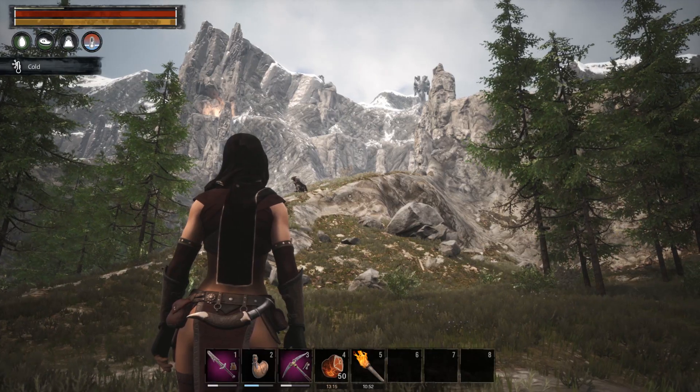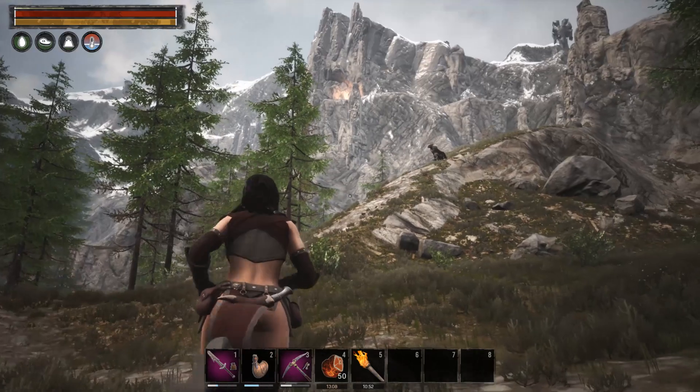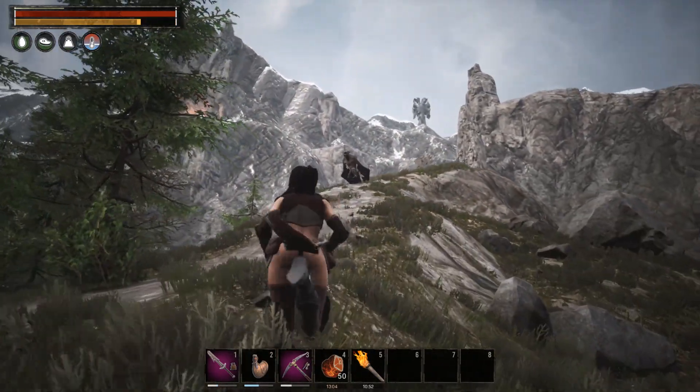Now, what you want to have on you is a pick and obviously a sword or some other kind of weapon to combat these bats. So let's get into a fight and I will show you how to do it.